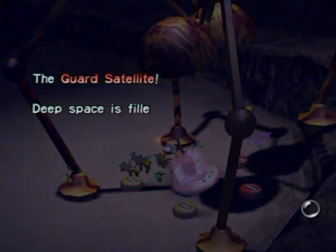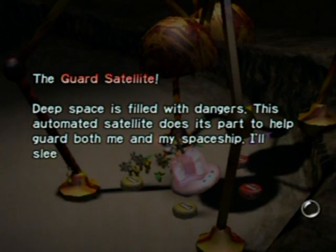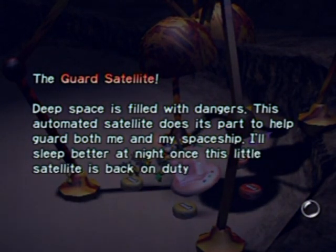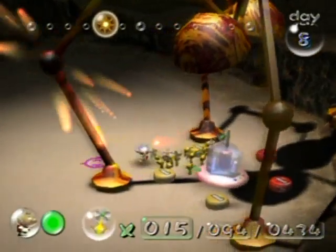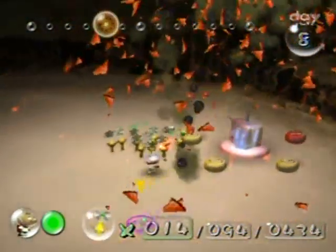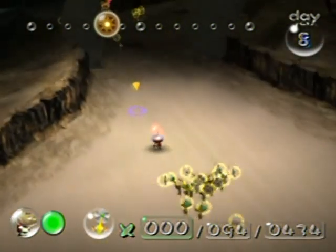The Guard Satellite! 'Deep space is filled with dangers; this automated satellite does its part to help guard both me and my spaceship. I'll sleep better at night once this little satellite is back on duty.' I lost a few Pikmin in that — no big deal. I've done it without losing any Pikmin before, actually.